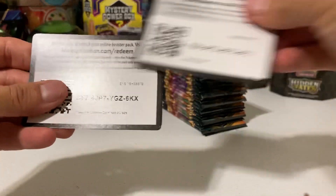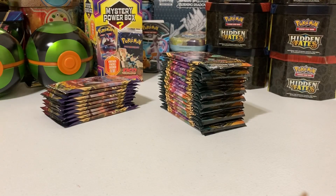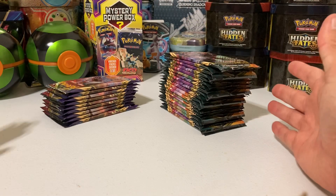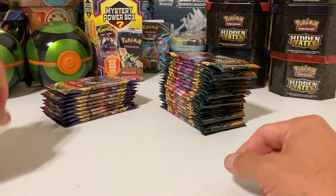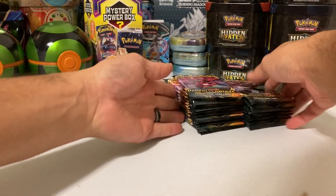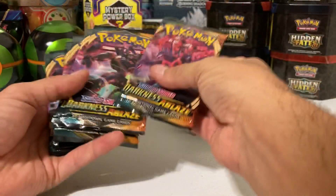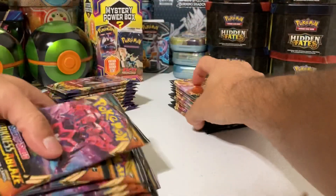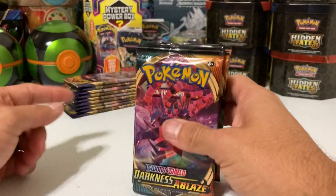So we're going to start with a couple of code cards here. I hope you guys see all of those. As I said last time, we're going to do these 10 packs at a time. We started with 40. We opened up the first 10 and we did get a rainbow rare — if you're curious, I'd invite you to go back and look at my channel. It was Fast and Furious coming at us. So we did Sword and Shield base set.